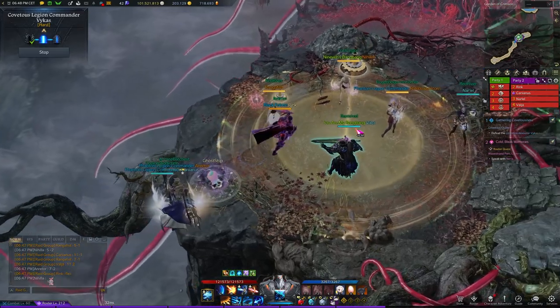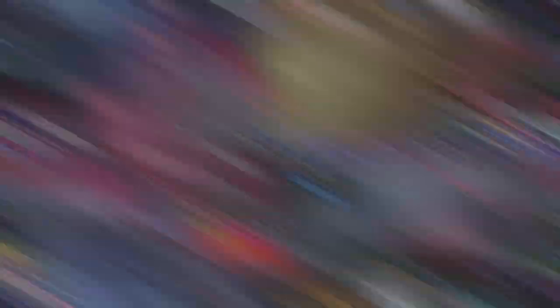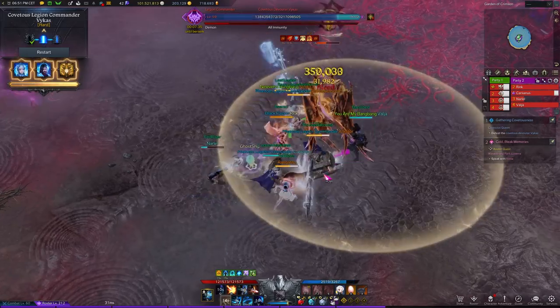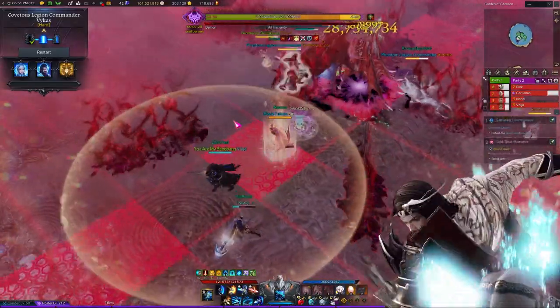Before gate 2, everyone will already pick their positions for both mechanics so you only need to make sure that everyone actually has a spot. Best time for sidereal is when Vikas is doing the waffle patterns. If her stagger bar is low, use Wei to stagger her and interrupt the pattern, otherwise just use Ninevee.